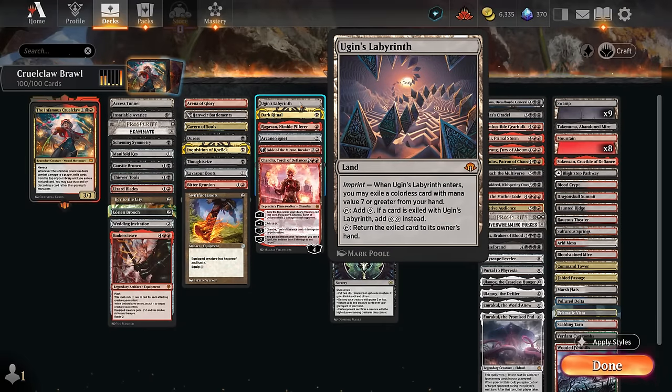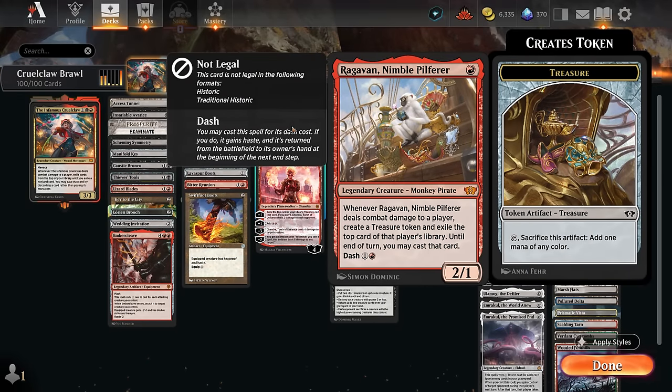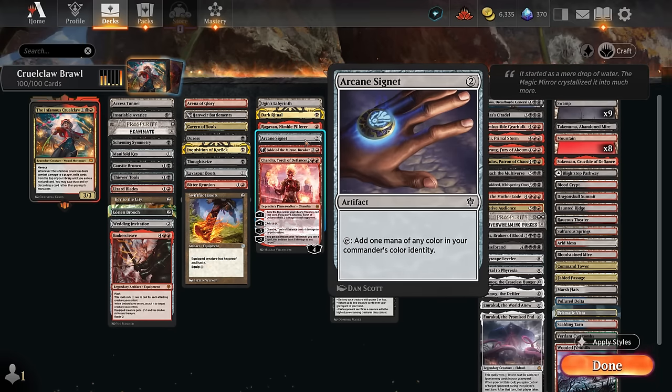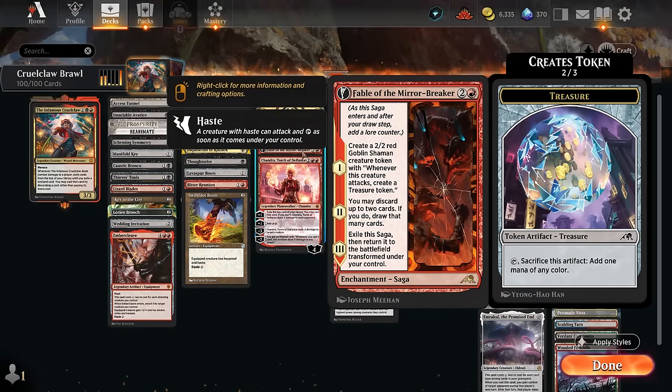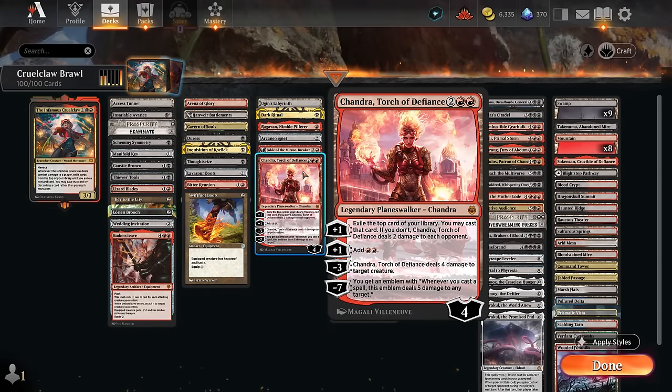Ramp cards include Ugin's Labyrinth which can sometimes pitch an expensive artifact or Eldrazi for two mana. Dark Ritual can set up a turn two Cruel Claw easily. Ragavan, if we hit the opponent early and make a treasure, can set up a turn two Cruel Claw. Arcane Signet is the only two mana ramp artifact I'm playing since it immediately taps for any color. Fable of the Mirror-Breaker lets us loot and the Shaman can give extra mana to redeploy Cruel Claw. Chandra can take out an opposing creature and start adding mana to potentially hard cast our six and seven mana cards.